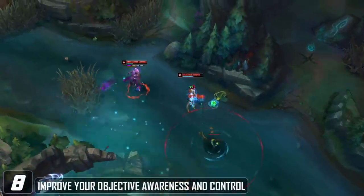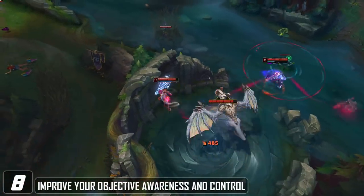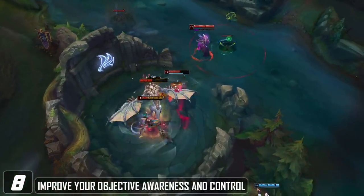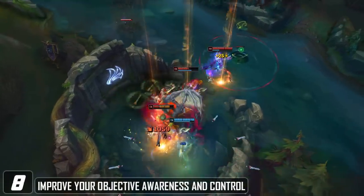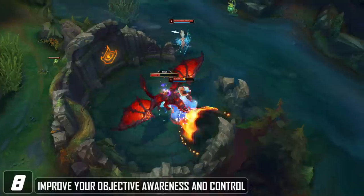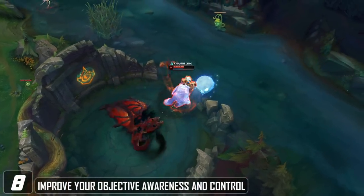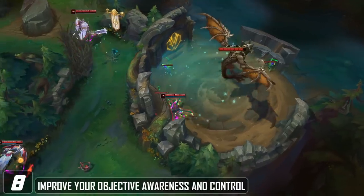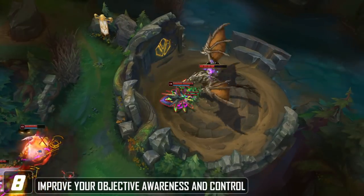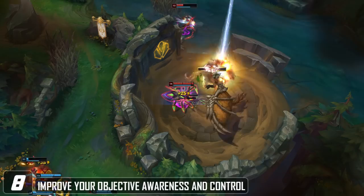Look to improve your objective awareness and control. An easy thing you can do is focus on when objectives are coming up, and about a minute 30 seconds before they spawn, ping the objective in chat for your team. Getting into that habit not only keeps you aware of when objectives are coming up, but helps your team understand they need to rotate and get control. If you can control objectives and force the enemy to face-check into you, you'll find much more success — you get a free pick, it becomes a 5v4, you get the dragon, and the game snowballs from there.